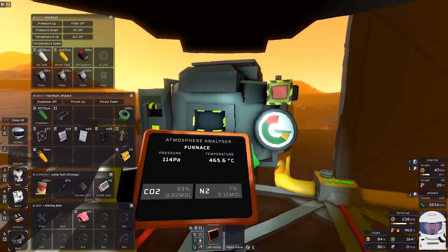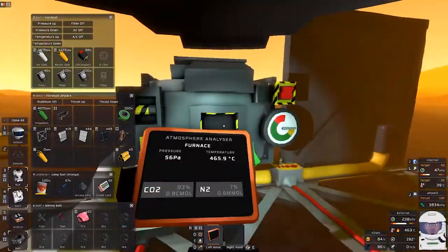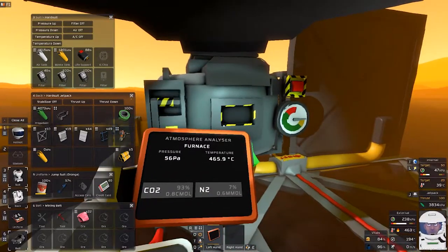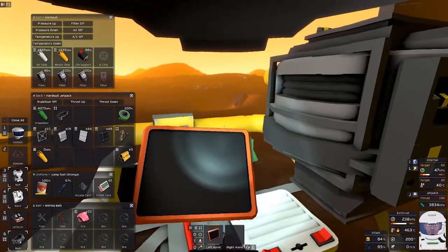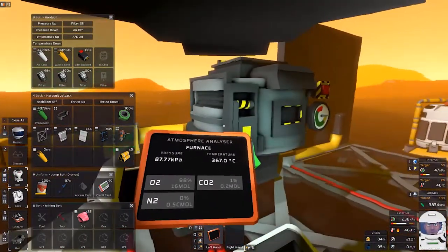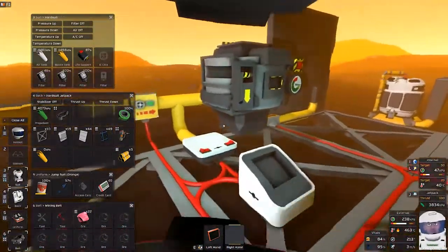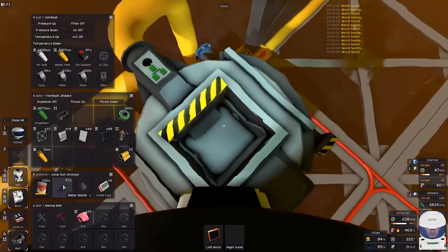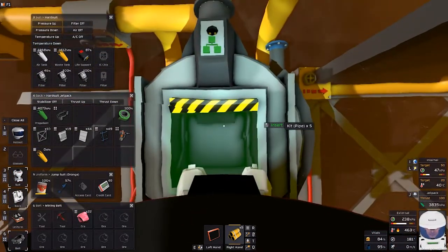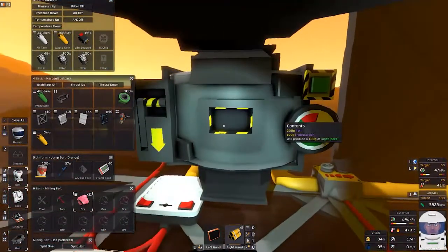Now it's almost empty. You know what, we'll just call it good right there. Now look at you. If I turn you on — are we even getting anything in there? I didn't have you cranked up, that was the problem. 15, 17, 19 — that's fine, I can live with that. Let's see if I blow us up. If I aim this correctly and get into the right spot, and if we split half — yep, perfect. What is our temperature? We can make steel!